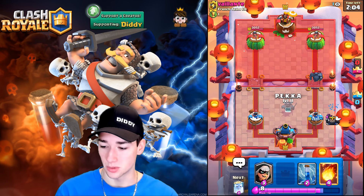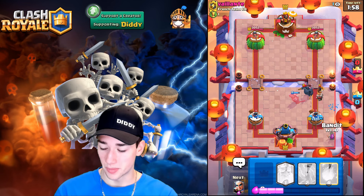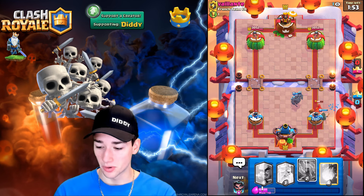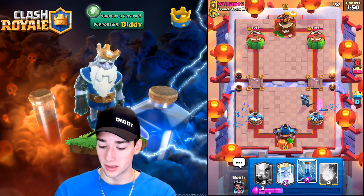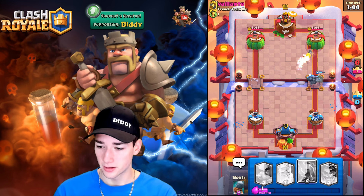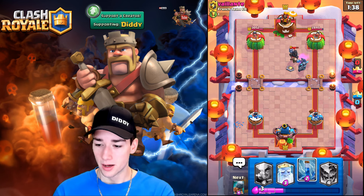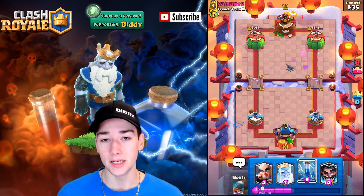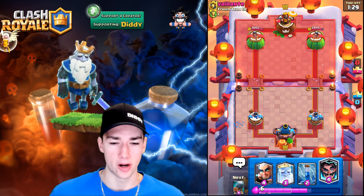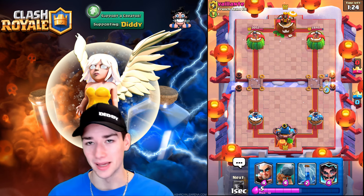I thought it was going to be log bait bridge spam but we literally see a Pekka, so that's not the case. We go our own Pekka — oh my goodness. We go Bandit in the back. Our Pekka goes down to the other Pekka because the Ram Rider aided it. We Fireball — beautiful connection. The Bandit moves up into the Dark Prince's shield. Our Pekka one-shots that Dark Prince — great value. We took a little damage; didn't realize he had a Ram Rider so he got that big charge off. We need to save our Electro Wizard for that Ram Rider for sure.